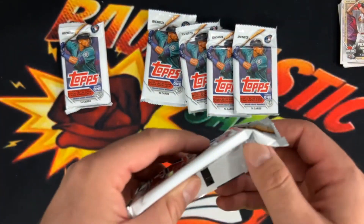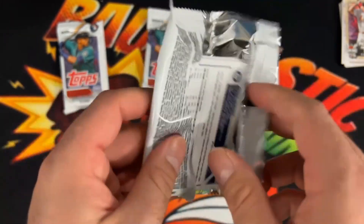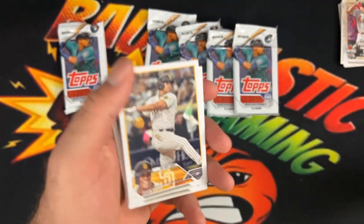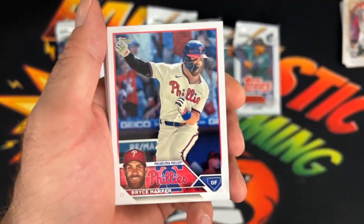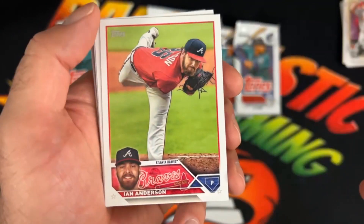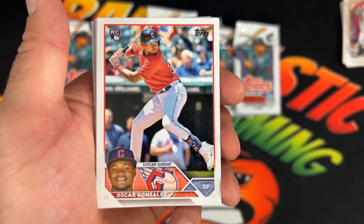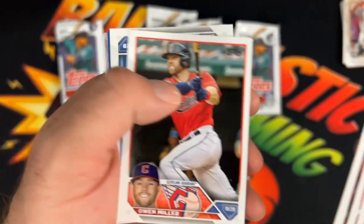I wonder if each of these packs probably has that pick-to-win card in them. There's Bryce Harper again, Encarnacion, Anderson, Duvall, Oscar Gonzalez, and Owen Miller.